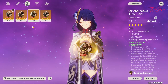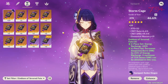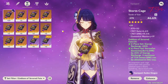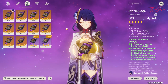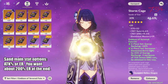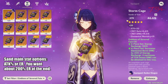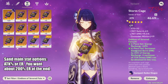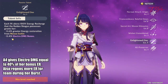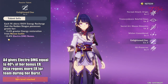Back to the stats for a main DPS. Since her kit focuses over two-thirds of her damage towards her burst, we will also gear to increase her burst damage. For the sands piece, there are two options for main stat: either attack percent or energy recharge. Attack percent will still provide more damage than energy recharge, but only by a small margin, thanks to the Shogun's Ascension passive. This increases her electro damage by 40% of her bonus energy recharge.